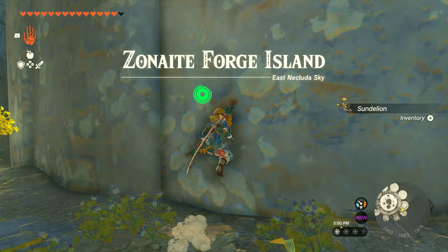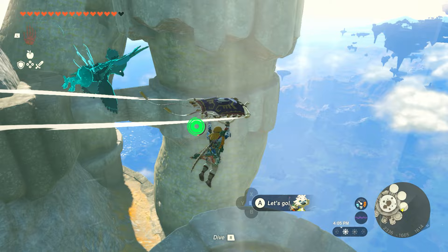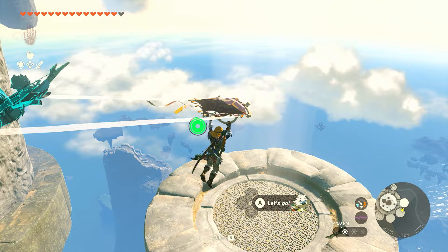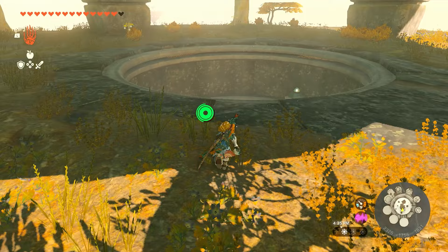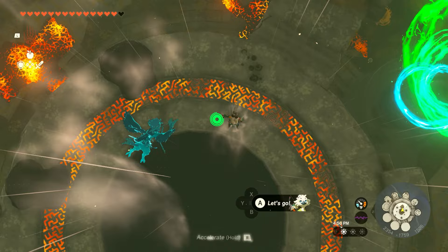Start by coming over to the right, climb the wall, and get your stamina all the way up before you fly. Ride the first airflow, then come right over here and take the next one, ride all the way up. There's another one to our right — get on that one and continue going up. When you get to the very top, instead of flying upward, we're actually going to dive down into it like a scene from Mission Impossible. Get your stamina back and dive in, avoiding the lasers — it's not too difficult. The bottom ones move a little bit, but you shouldn't have too much trouble.